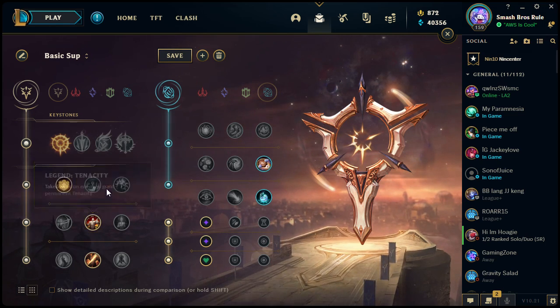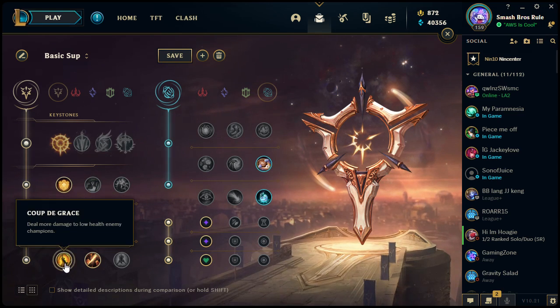Moving on to the third row. Coup de Grâce: you deal more damage to low health enemy champions. Some champions have 'execute' abilities — not meaning instant death, but a range of damage that scales up the lower on health the enemy is. One that primarily comes to mind is Akali's ultimate 'Perfect Execution': the second part is an execute dash, and the lower on health the enemy champion is, the more damage it deals.